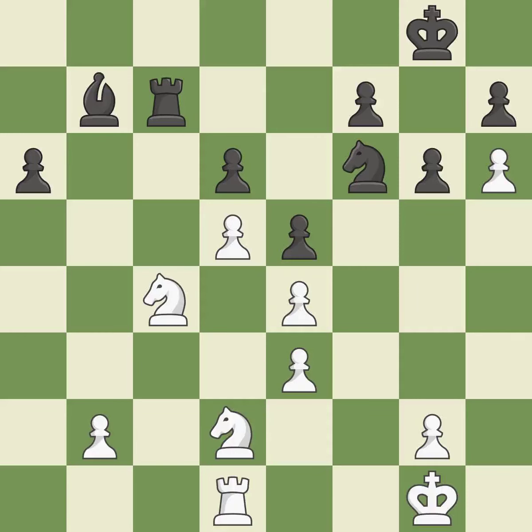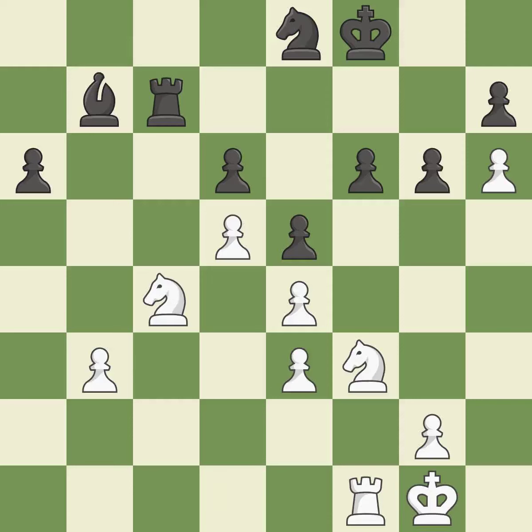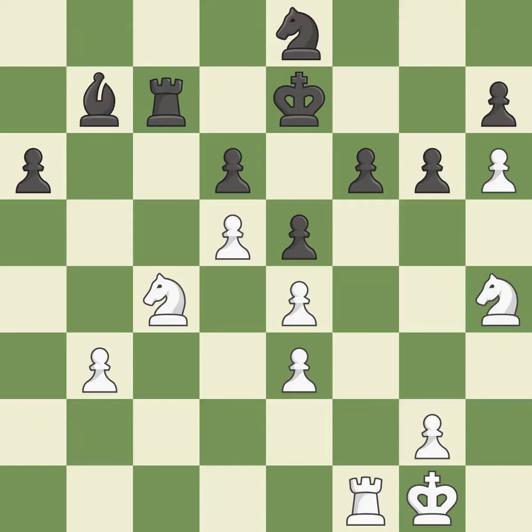That's good — while not a mistake, that is also not the wisest course of action. This defends the attacked pawn — it is best. Although white lost their edge, the game is still almost evenly matched — it is incorrect. What I would have advised is ideal. This poses a risk of winning a pawn — it is ideal. This prevents the adversary from winning a pawn — that's good. While not a mistake, that is also not the wisest course of action.